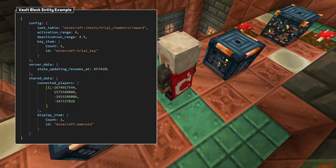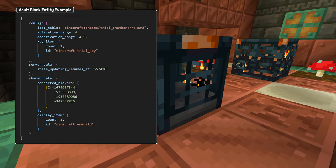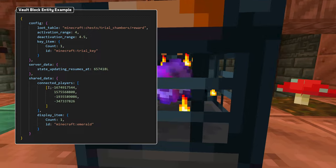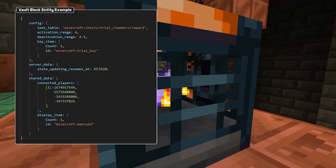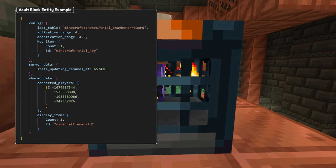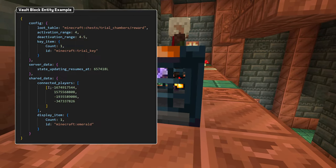Those are all the fields of the config data, but the vault also has more data in a shared data field which contains a connected particles range field, which determines how far away players need to be before the particles start showing. Display item stores the item currently being displayed by the block. The UUIDs of all players who have opened the vault are stored in the rewarded players list, and the UUIDs of all players who have not opened the vault but are in range of it are stored in connected players.